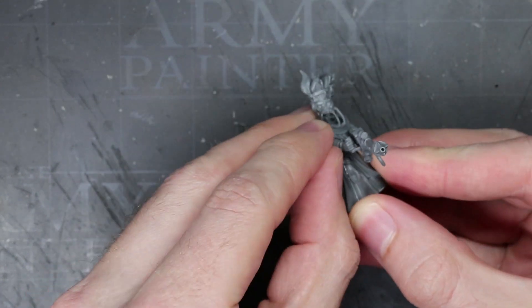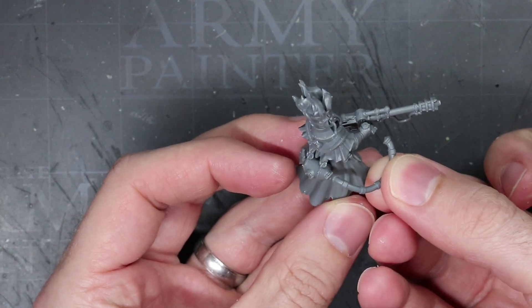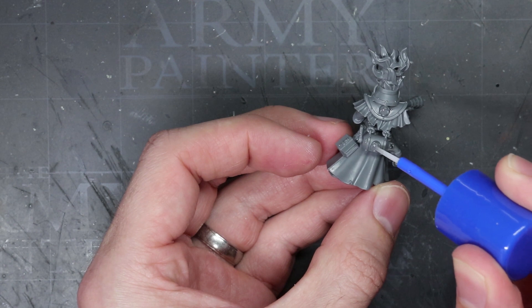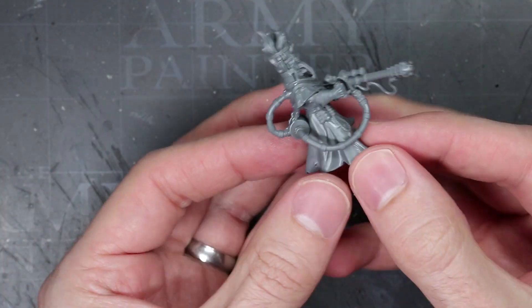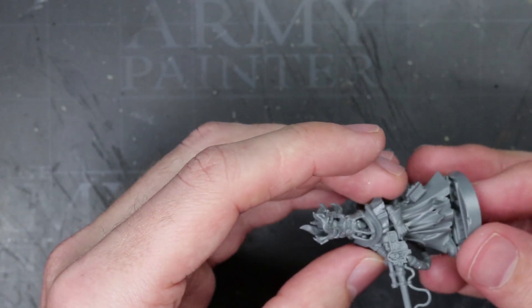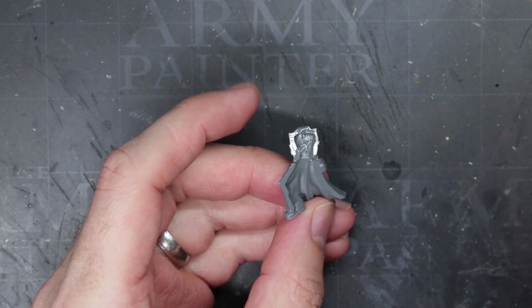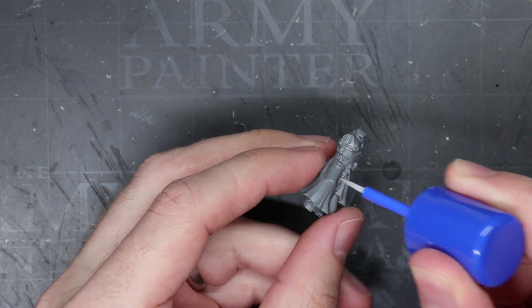Bringing to bear some heavier weaponry are the Deacon and the Zealot. The Zealot is a Juve, and their choice of weaponry is a giant eviscerator with a small flamer strapped to it for good measure. The Deacon, on the other hand, comes equipped with a two-handed flamer called the Firepike — but his love of flames doesn't end there, because atop his head he wears a flaming crown. Not to be outdone, the Redemptor Priest also sports some flaming headgear. This gang champion displays his status with the most ostentatious-looking robes of the gang, whilst also carrying a chain axe and a holy tome.